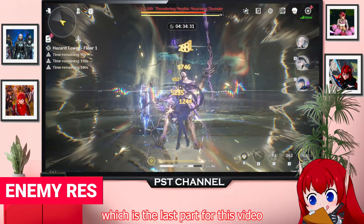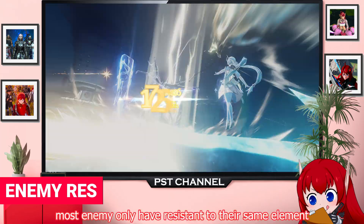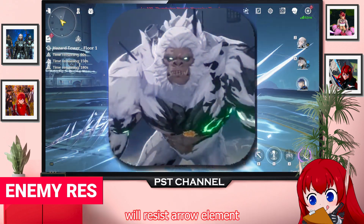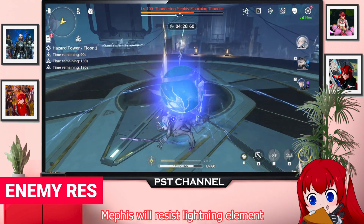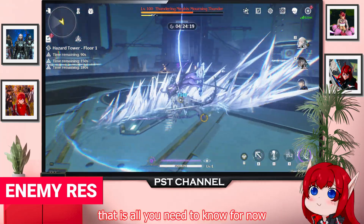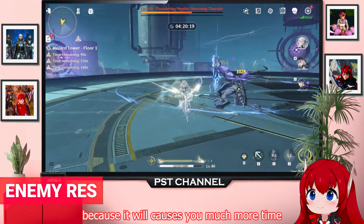Then enemy resistance is the last part for this video. So far, most enemies only have resistance to their same element — such as the monkey resisting the Aero element, and Memphis resisting the lightning element. That is all you need to know for now, so you won't try to use a same-element character to attack them, because it will cost you much more time.